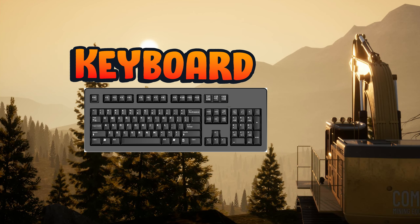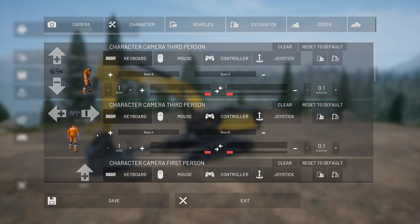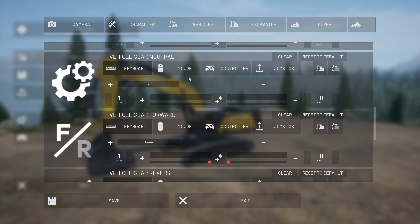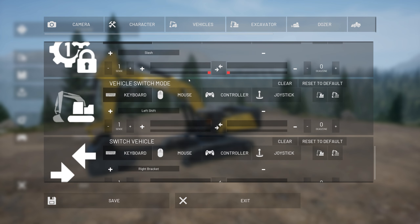Go ahead and hit Escape on the keyboard and look for the Controls option. Go into the Controls option — it looks a bit confusing but don't worry. You're looking for Vehicles, then scroll down until you see Switch Vehicle Mode. Since you're in the keyboard setting, you're going to want to change this to Left Shift or whatever key you prefer. Go ahead and click on it, then click whatever key you'd like to assign — I'm going to use Left Shift.